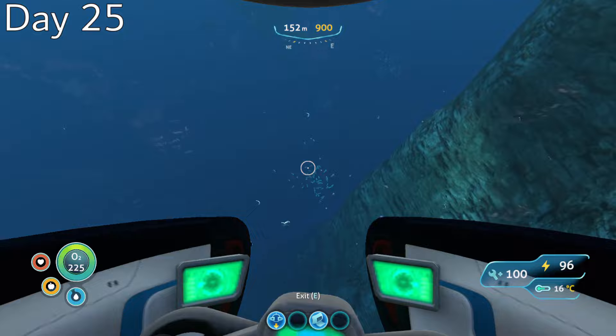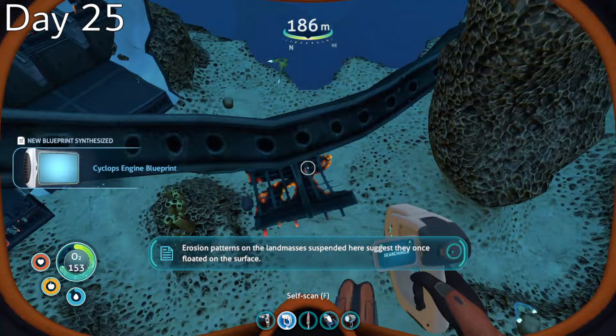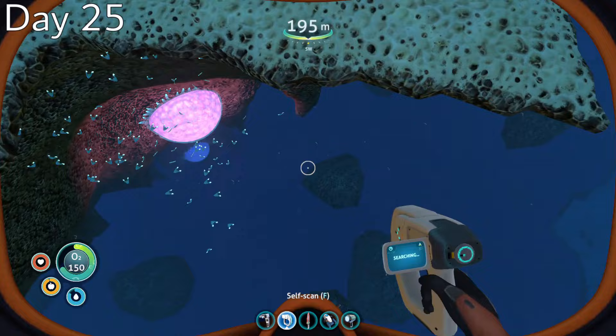However, no Prawn Suit is complete without a grapple arm, so I headed out to the underwater islands on day 25 with the intention of getting the blueprints. While I was there, I was also very fortunate to find all of the remaining Cyclops engine fragments — because if I didn't find them here, I would have inevitably had to go to a much more dangerous biome such as the Crash Zone to get them.